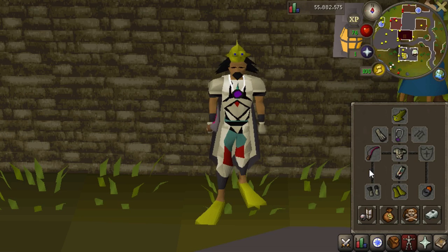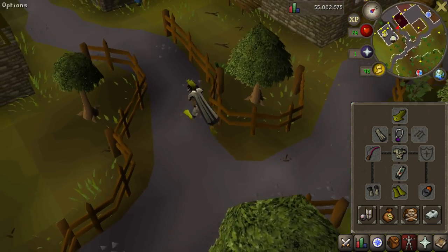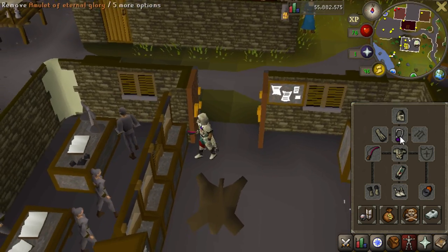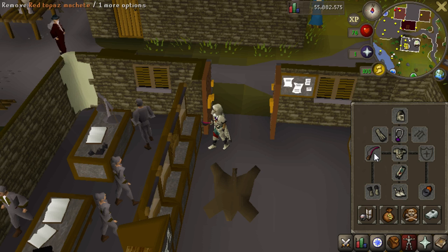First thing you would do is just get yourself over to Draynor Village by using a glory. You can also use an eternal glory if you happen to have one. Get yourself into full graceful — this would pretty much be your setup for running it. Any standard glory with charges on it works. A red topaz machete is used mainly because the Mogers are weak to slash, and this has the highest accuracy currently of any weapon that can be wielded by someone with 1 attack, 1 strength, and no other requirements.